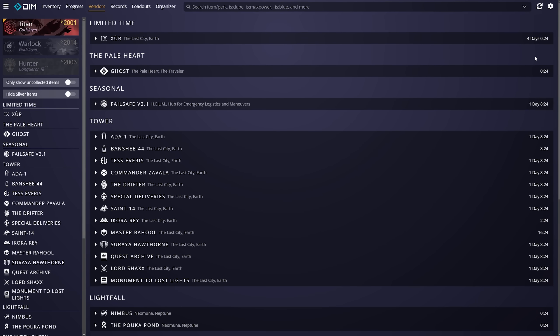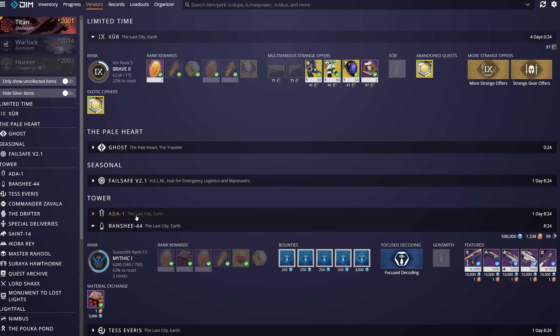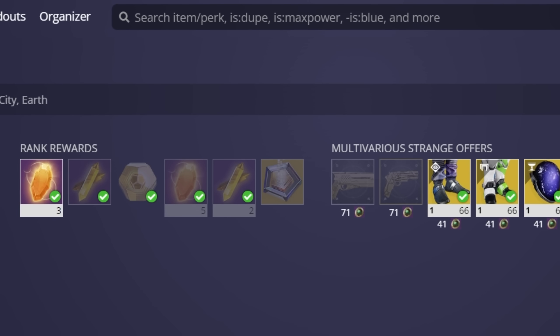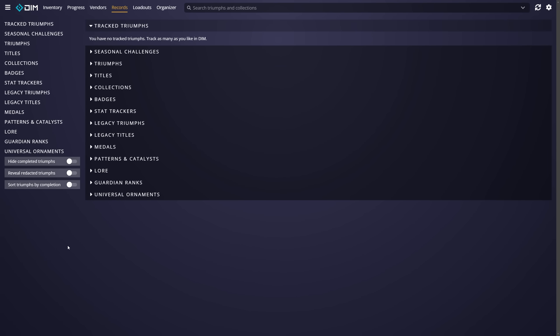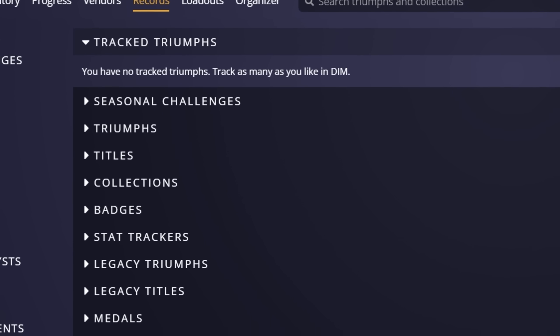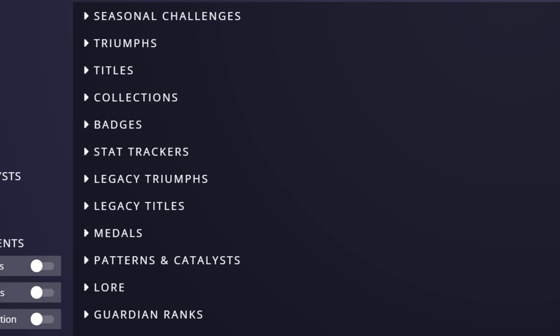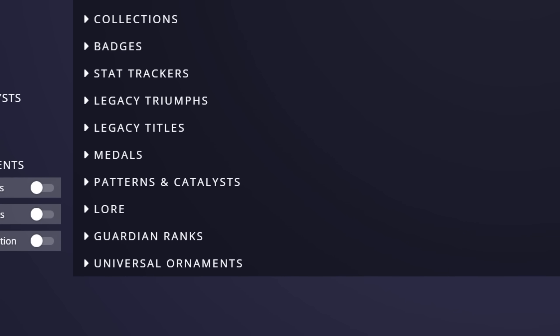Next, we have the vendor tab, which allows us to check in on every single vendor in the game. We can see what Xur and Banshee are selling without needing to even visit them. You can also use the search bar to filter what vendors are offering if you're looking for something specific. Then we have the records tab, which holds pretty much every checklist in the game — seasonal challenges, triumphs, titles, collections, badges, stat trackers, legacy triumphs, medals, patterns, catalysts, lore, guardian ranks, and even unlocked cosmetics.